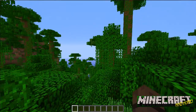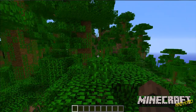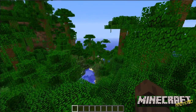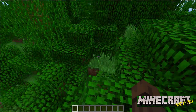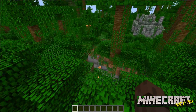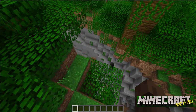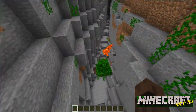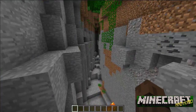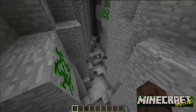Basically on this seed you spawn right in the middle of quite a big jungle biome, which is cool. A lot of the trees have cocoa beans on them. You spawn about there, I think. And there is this massive ravine down here, which is cool — though it isn't really the coolest thing about it. It's got a tree and these vines.